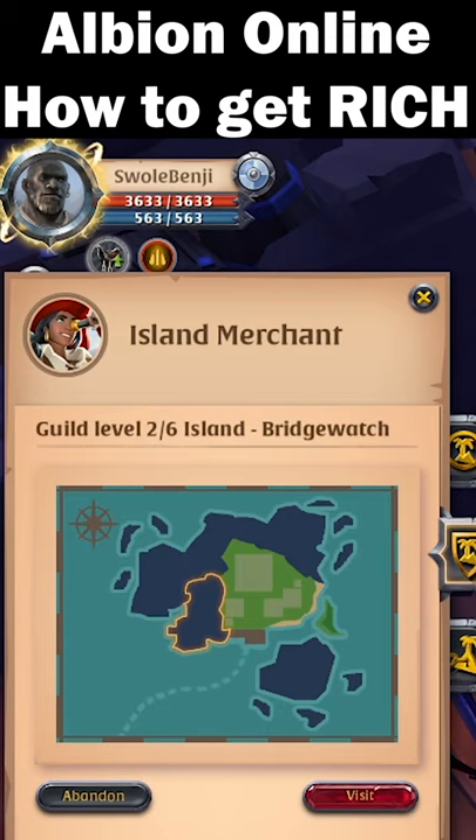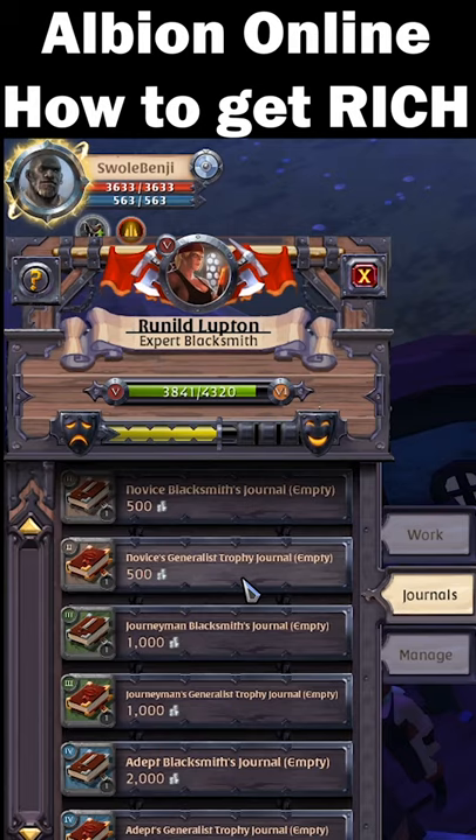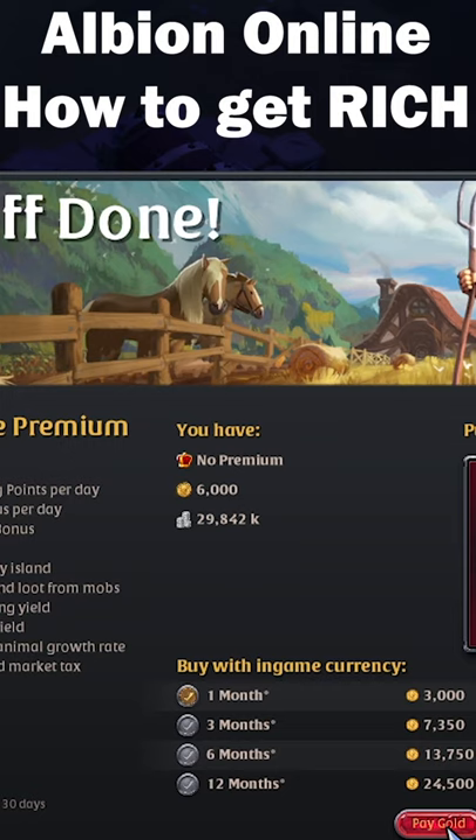Step three: go to your laborers and buy journals, then level the journals up while you do dungeons so that you can sell the laborers later. Step four: buy premium.